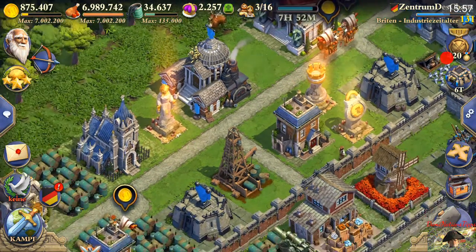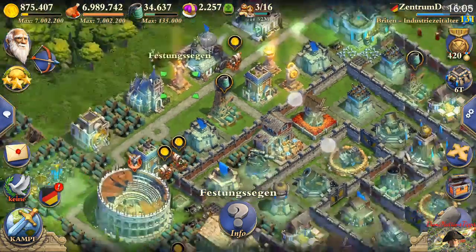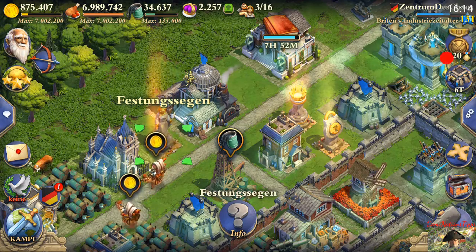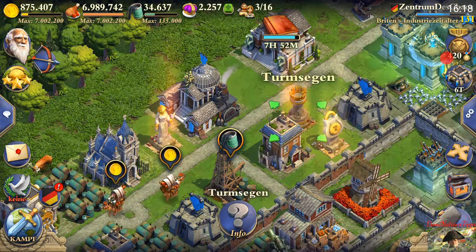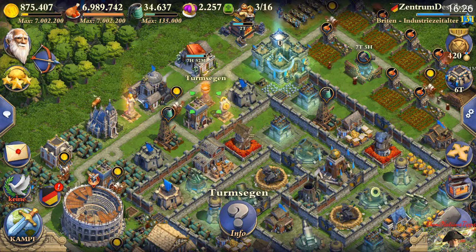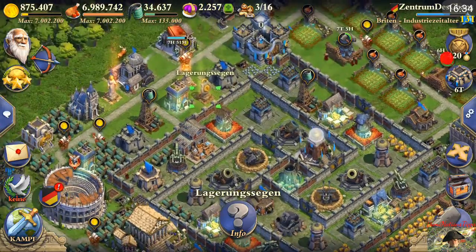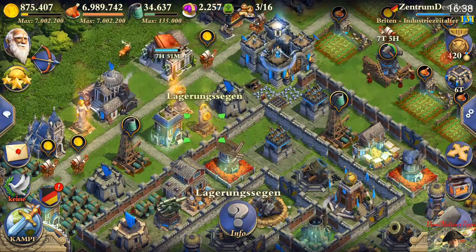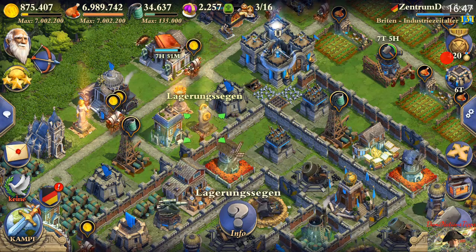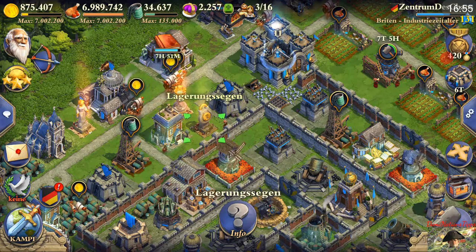The fortress blessing strengthens all buildings by 22% and works for one defensive attack. The tower blessing highlights all defensive buildings and increases their power by 22%, also for one defense. The storage blessing, when someone attacks you, allows you to visit your defensive log and claim a refund of 27% of the stolen resources. All blessings work only for one defensive attack.